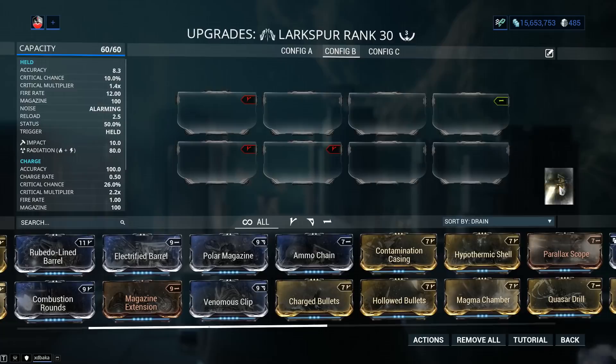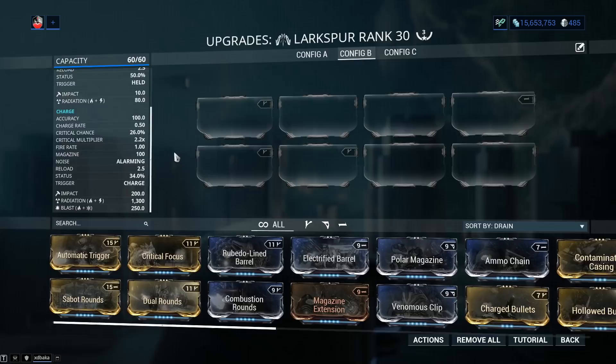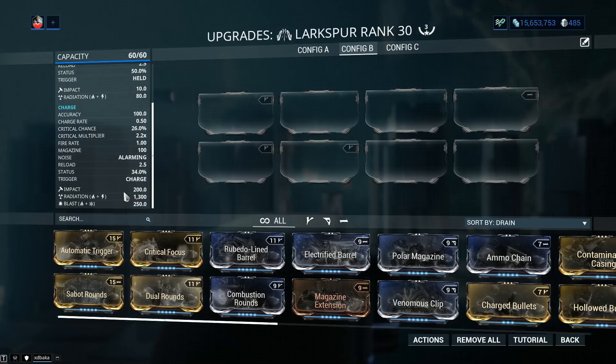For the secondary fire mode: accuracy of 100, charge rate of 0.5, critical chance of 26% with a 2.2x multiplier — of course it's the big bada boom and you want it to crit. Same magazine and reload, fire rate of 1.0, and status chance is a tad lower at 34%. The damage shows impact, radiation, and blast — impact applies to the projectile physically hitting the target, while radiation and blast come from the explosion. So again, aim for defeat does apply.